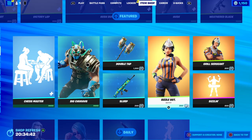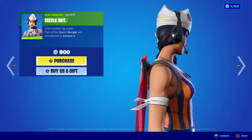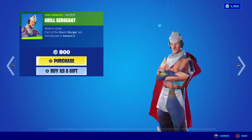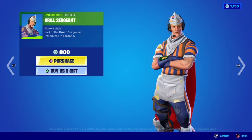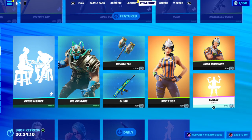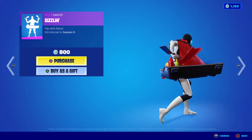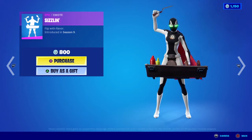Moving into the return of the Sizzle Sergeant and the Grill Sergeant. We have the Sizzle Sergeant up first — she's cooking up a win, part of the Der Burger set, first introduced in OG Season X. Then we have the return of the Grill Sergeant — make it sizzle, part of the Der Burger set, first introduced in OG Season 5. Thinking that Jonesy was undercover finding out what was going on at the Der Burger. Last but not least we have the Sizzling emote — flip with flavor, first introduced in OG Season 4.